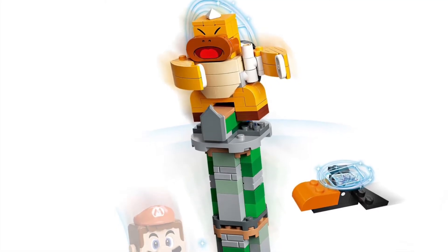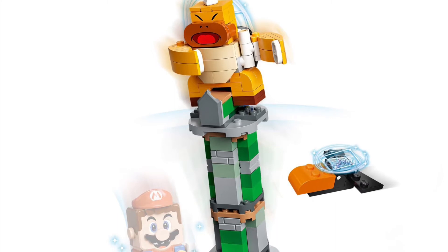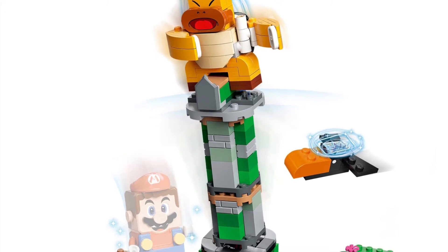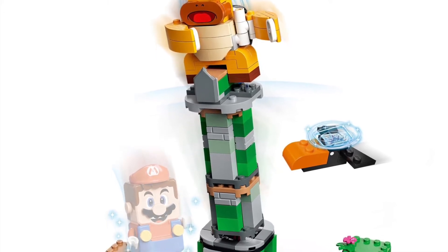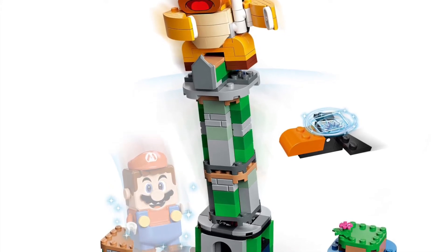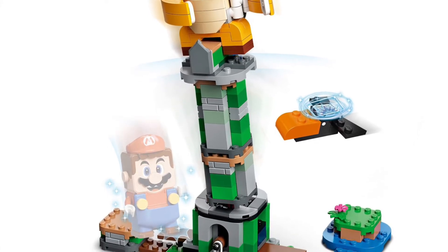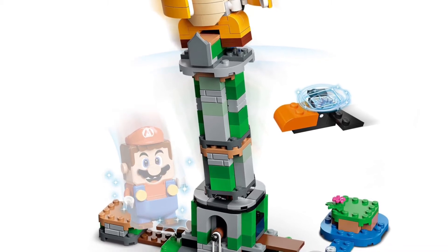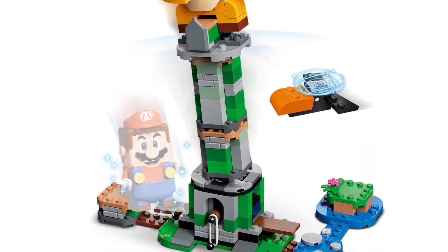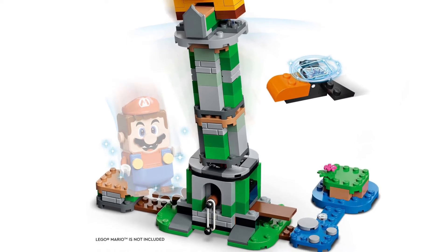I'm not a big fan of the Sumo Bro — I think Boom Boom is an easier boss than Sumo Bro. He's not really in many games, and as cool as this set is, it's just not my favorite. It comes with a Sumo Bro and a toucan, but that toucan is also coming in a series bag, so why would you put it in a set? Other than that, it has a really cool feature where Mario goes on one side, Luigi on the other, they push the tower down, and you defeat the Sumo Bro. It deserves the number seven spot.